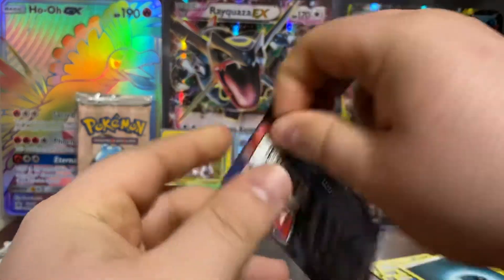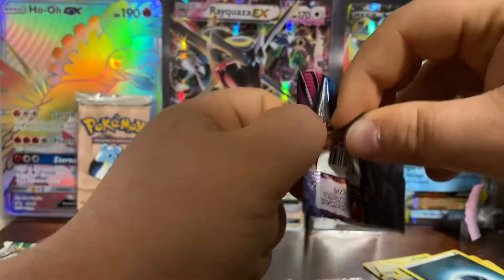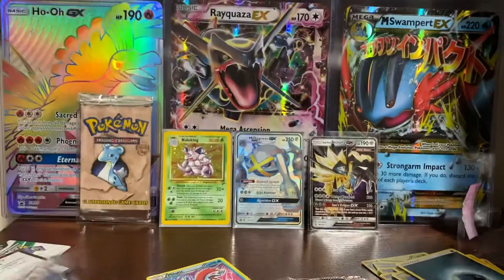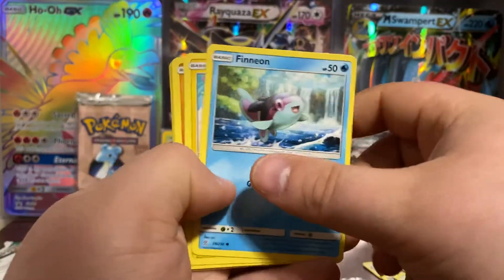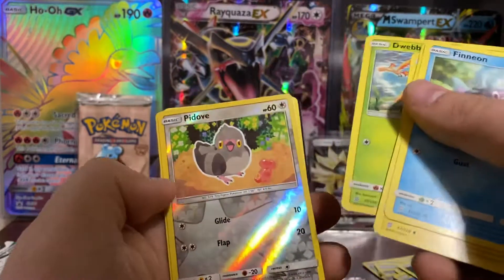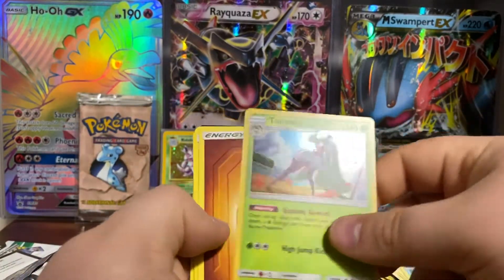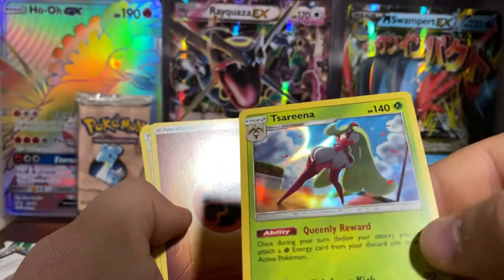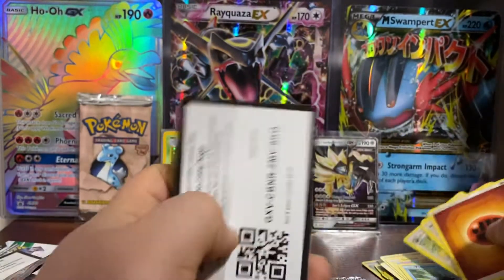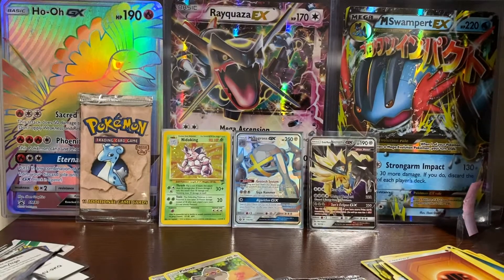Now we are on to Unified Minds. We got Stunfisk, Gible, Lickitung, Dwebble, Pidove. Our reverse is a holo — I'm not even sure how to say that one but it's a holo, so we'll sleeve that up. Also got Fighting Energy, Misty's Favor, Noctowl, Tranquil, and another code card. I'll sleeve that one real quick.